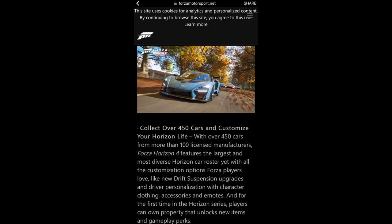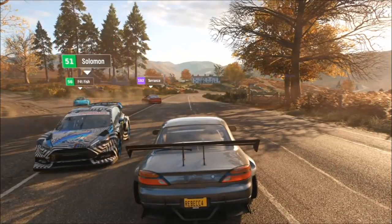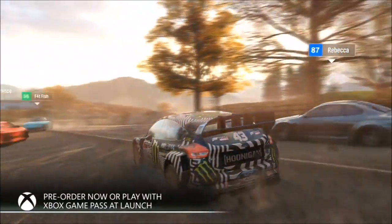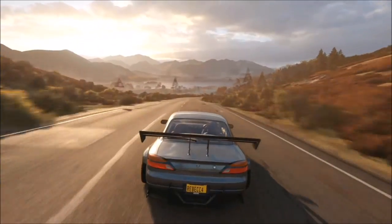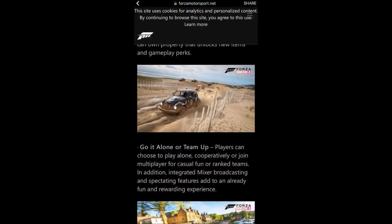They've also added new game modes and new ways to customize your car, including drift suspension, and with over 450 cars to apply it to that's quite cool. You can also now personalize your avatar — clothing, accessories, and even emotes — which has never been seen before in the franchise. It might be following some craze, but it's definitely something new added to the Horizon series.